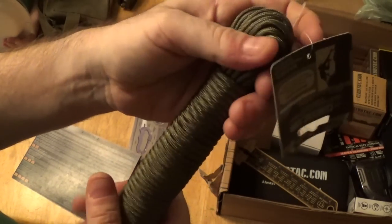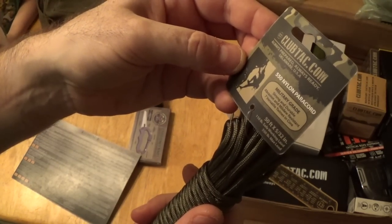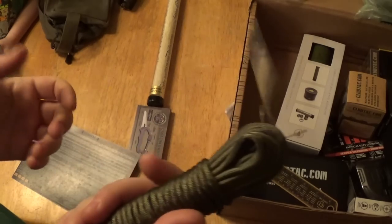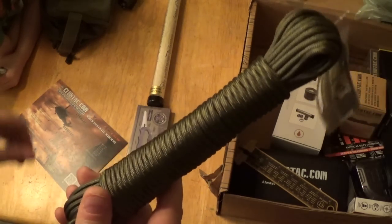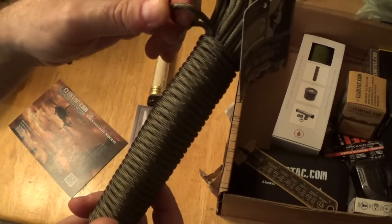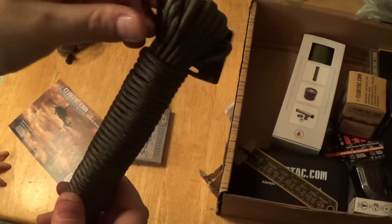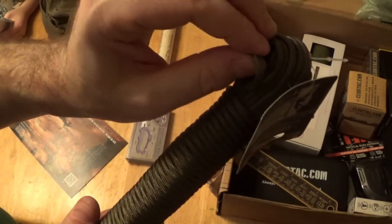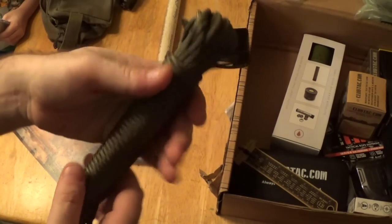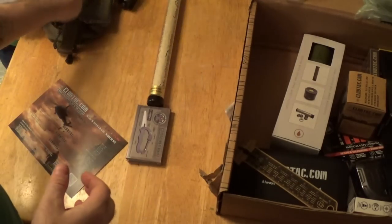Next: paracord rope, 50 feet, $13.95. Standard OD green. It says it's mil-spec with seven inner cores, nicely packaged. You might find 50 feet cheaper elsewhere, but the braiding is nice and tight — it has that spongy feel where you can feel the seven inner strands, not like the cheaper offshore stuff. This is already set up to go in a go-bag or emergency pack. Going in the like-it pile.